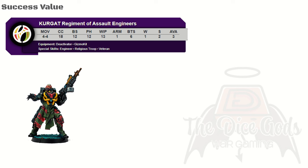Let's start with a fundamental idea in dice rolls: success values. When trying to complete a skill — called a skill test — you start with a statistic from your trooper's profile. For example, if you want to stab someone, it's the CC stat; when shooting, use the BS stat; when throwing a grenade or dodging, the PH stat; or when booping the boop, the WIP stat. Some of these may be modified by range, cover, and other abilities. When these modifiers have been applied to the starting stat, we get a success value.